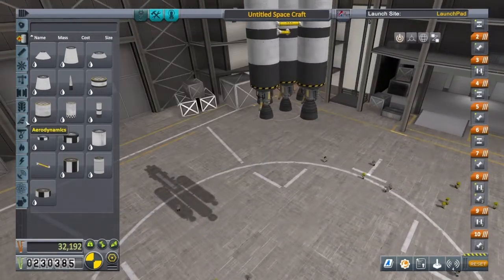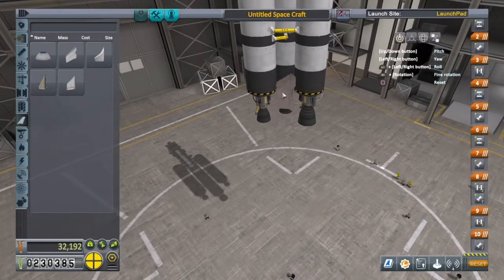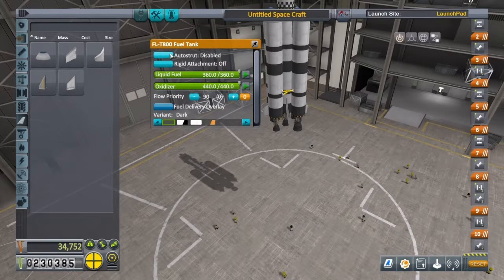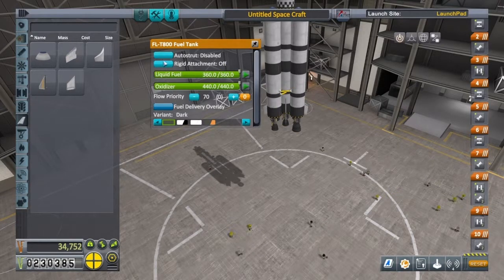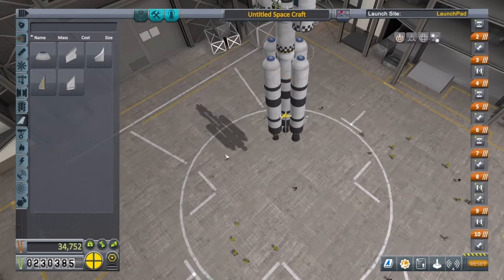We're also going to add some little fins just like that. Remember, try and stay away from anything with dual symmetry on because it will revert it back. I'm also just going to do some strutting. It's nice to do it with the auto strut in this editor, because the more parts you add, the more the physics engine has got to calculate for. So if we can auto strut, it saves us on FPS, which on the PS4 can be a little bit slow at times, especially with more parts.